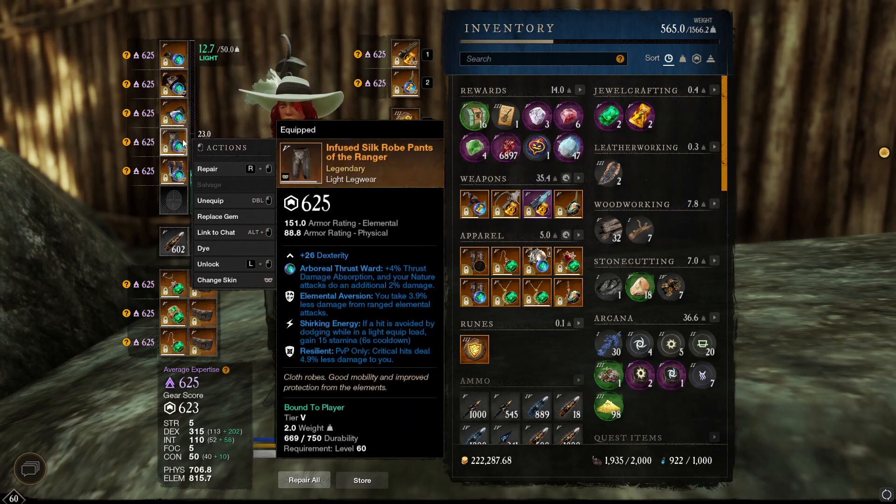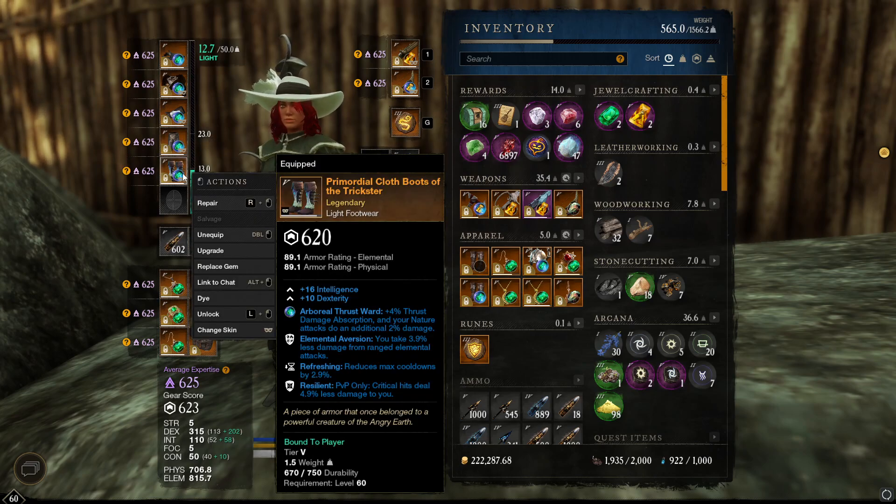My pants — I'm actually looking at getting an Elemental Vigor Razil pants set for war, because Shirking Energy just isn't as good in war as it is in OPR. So I am looking at dropping Shirking Energy. And finally, my boots are Elemental, Refreshing, Resilient — a very good find, about 5k from memory.